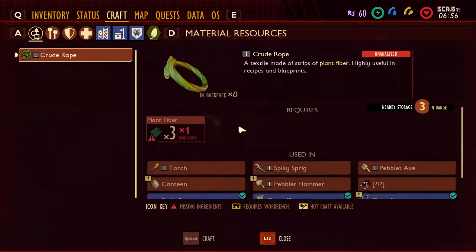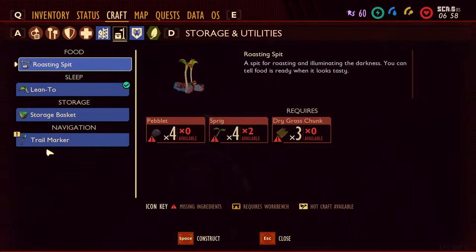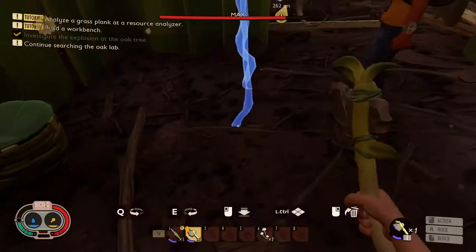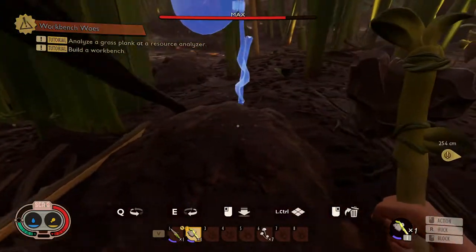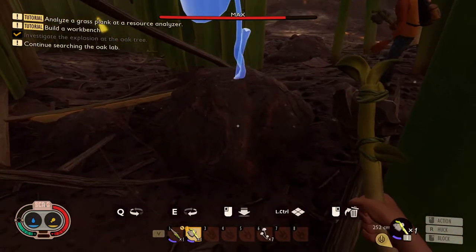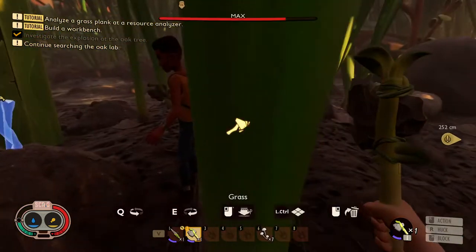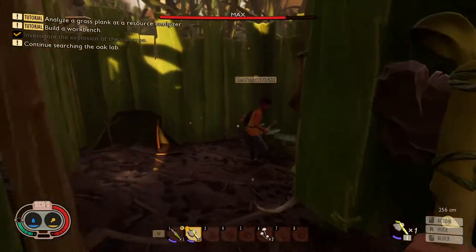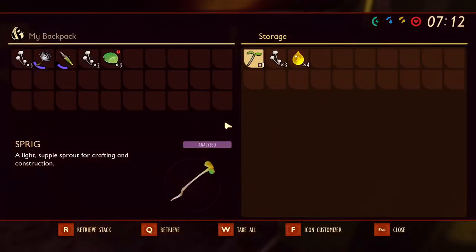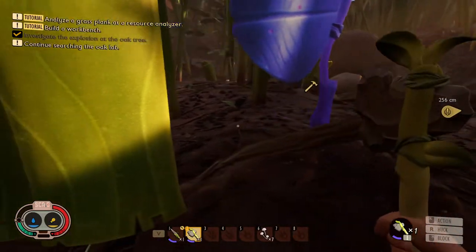Okay, now we have storage. There's food and stuff. I want to make a crafting bench. I'll go collect fiber then. I shall be right back.